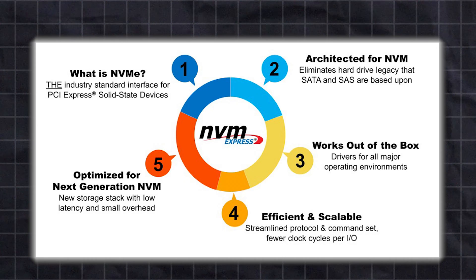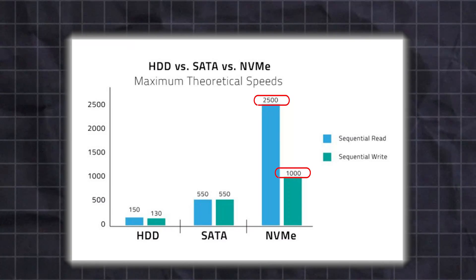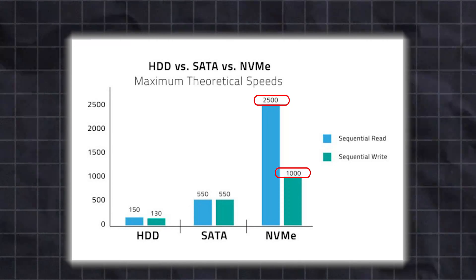NVMe, or Non-Volatile Memory Express, is a communication protocol designed specifically to work with flash memory using the PCIe interface. Combining an NVMe SSD with the PCIe connection results in read and write speeds that are more than four times faster than a SATA interface SSD. NVMe complements the parallel structure of modern CPUs and allows for more commands to flow simultaneously.